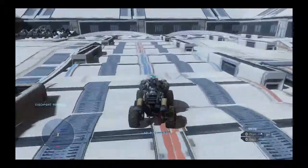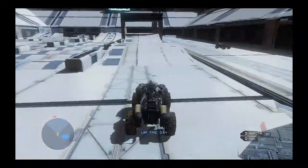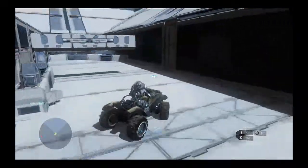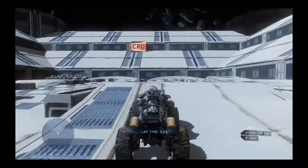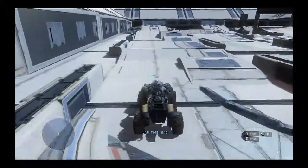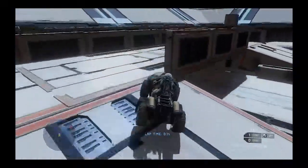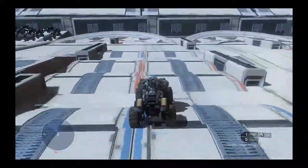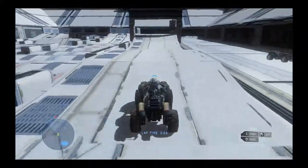I gave this map a 9 out of 10 because of aesthetics and just the consistency of the jumps. The only reason it gets a 9 out of 10 is because of the jump I have just gone over — you have to pick and choose the way you get over that track. Sometimes it's too much speed, sometimes it's too little. You can go squirrely or you can get messy on that jump. I do like the use of pieces and how he has managed to squeeze all this in with a limited amount of pieces. It's really nice and unique.